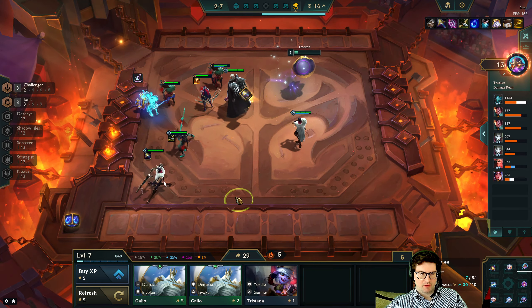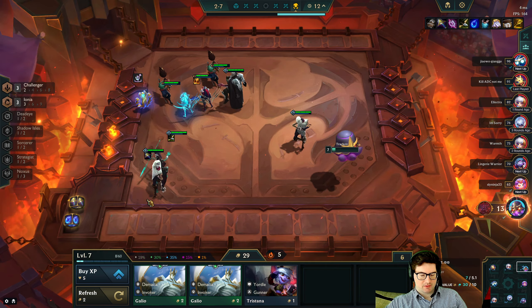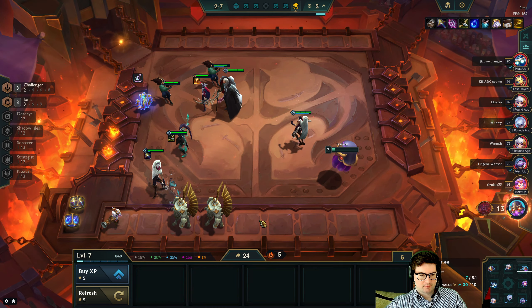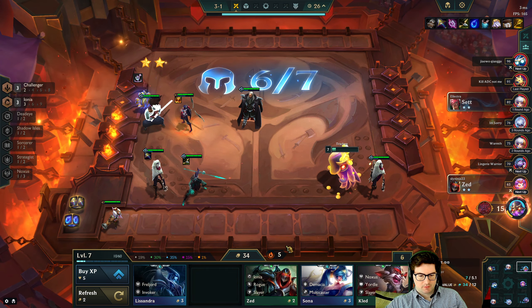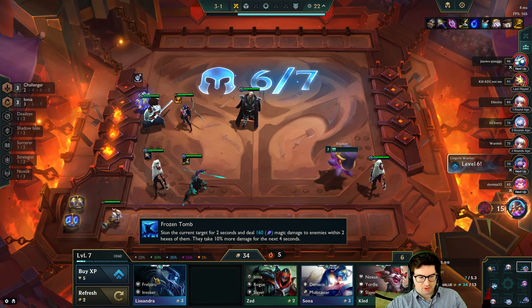Can we find one more gold? One Blade — oh this is great for Kaisa. Going in. Shadow Isle, Sorcerer, Strategist.